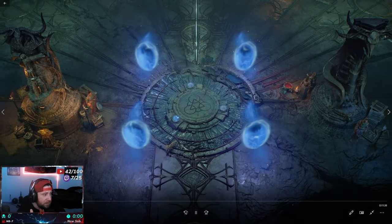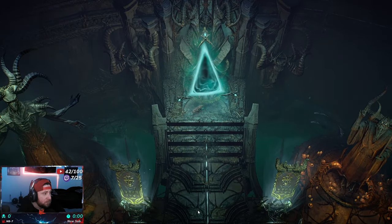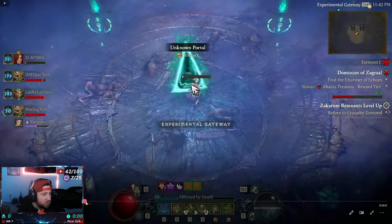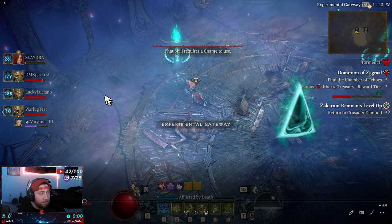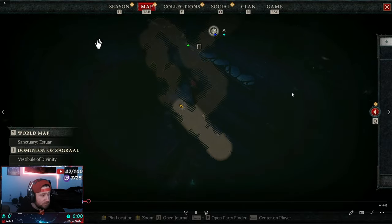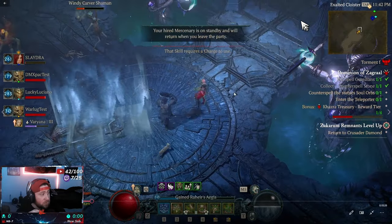Now we go to the final lane: the Dominion of Zagrel. On the very first zone you defeat monsters and grab stones from them when killed. Deposit those stones into the totems — that drops the veil covering the portal. Go through the portal to the next floor. Now we have to kill spell guardians and collect counter spell stones. This is probably the hardest part of the entire dungeon because of how the counter spell mechanic works.